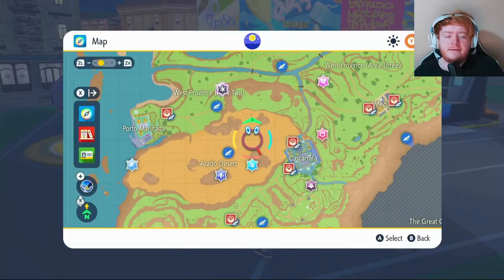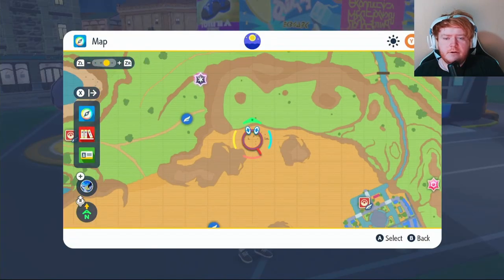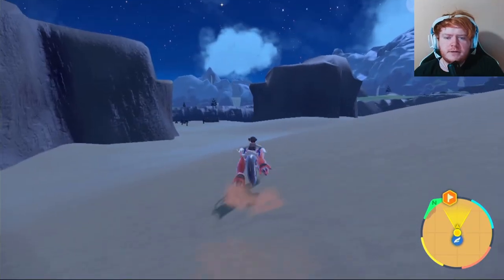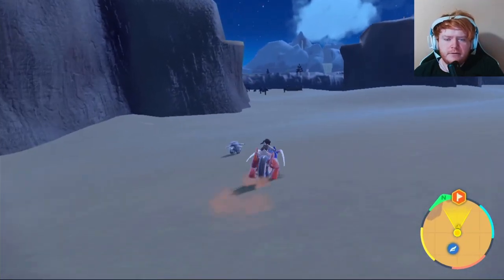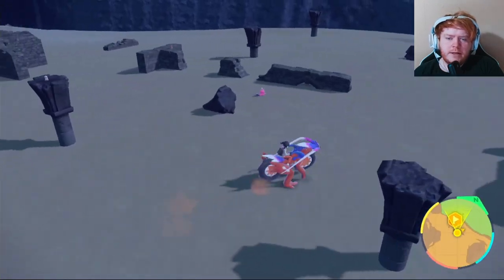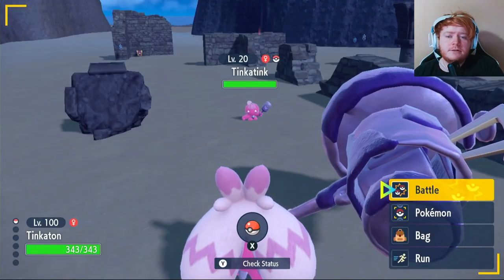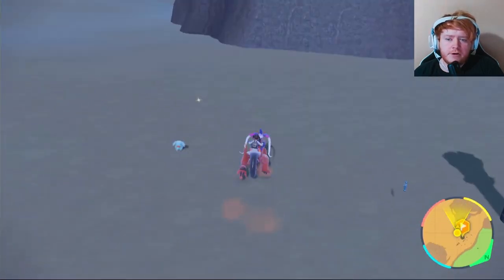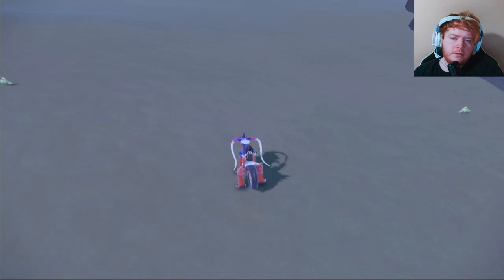The easiest way to get Tinkerton is to go right here on the map - fly over to Asado Desert Watchtower. Once you've flown over to the desert, sprint to the ruins you can see over there and there'll be a little pink one right there. Encounter it and catch your Tinkerton. Preferably you want a steel type Tera, but unfortunately I didn't get it this time.